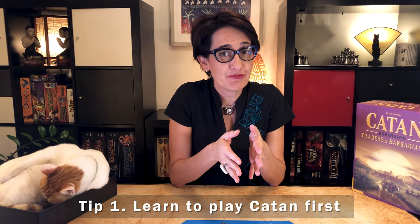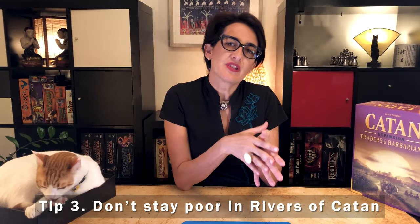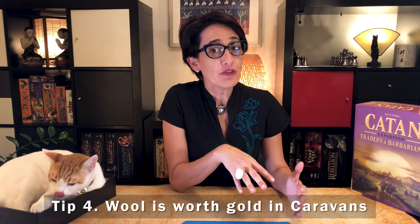My tips to win at Traders and Barbarians: start by watching the tips I gave in my Catan video — they all apply here. As the scenarios go on, they become increasingly more difficult and will last a bit longer. In the Rivers of Catan, try to avoid at all costs being the poorest settler because it's almost impossible to win with it. Wool is usually undervalued in Catan, but in the Caravans it can win you the vote and you can get extra points, so try to start with a good pasture. That's how you play Catan Traders and Barbarians — it's a great expansion to try different things until you find the variant you absolutely prefer. If you've enjoyed this video, please like and subscribe or leave in the comments a game you'd like me to teach. I will make more games easy soon.